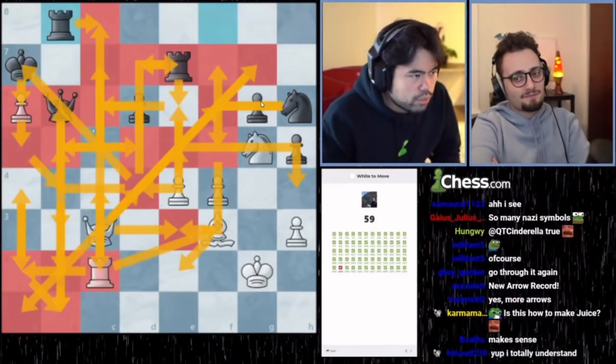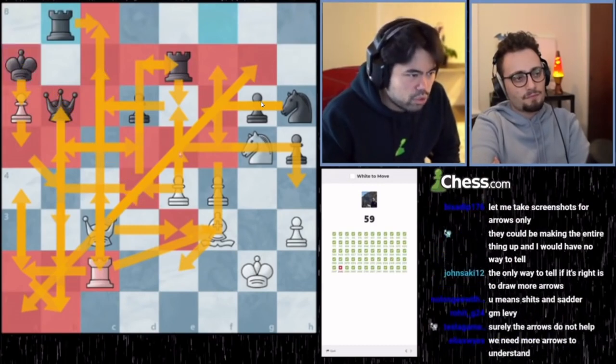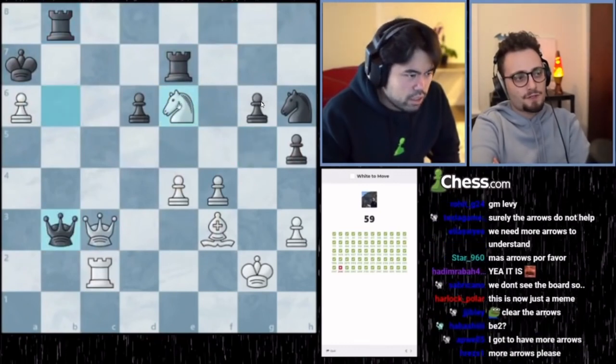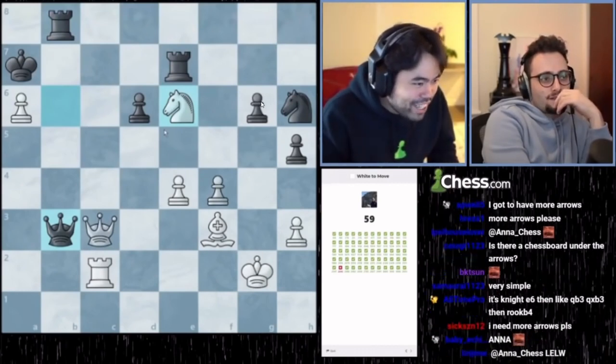Where can black go? Rook d7 maybe, but then knight d5 and you're going to check again on the diagonal — the king's in trouble. I think it's right, let's do it. It is! But wait — we didn't even consider queen b3.